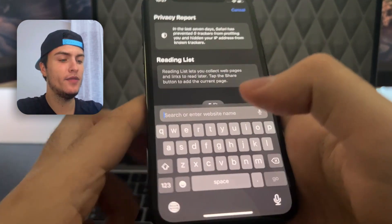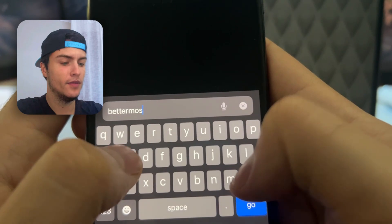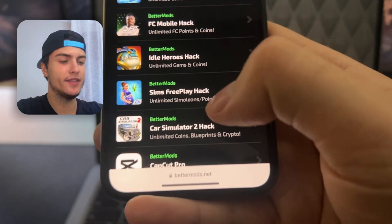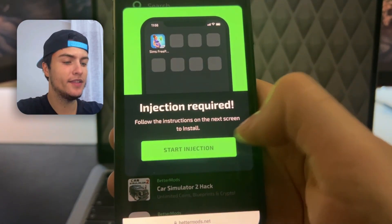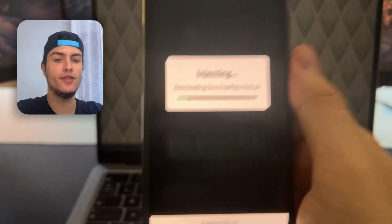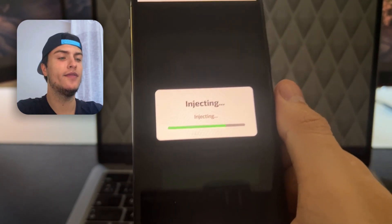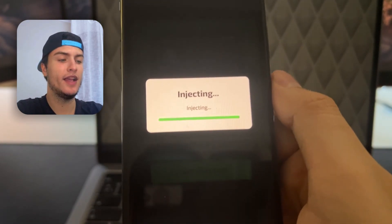Go to Safari or Google Chrome and access the official website, bettermods.net. Scroll down and you'll see 'Sims FreePlay hack — unlimited simoleons, points, and max VIP.' Press on it, then press 'Start Injection.' This site installs the mod through your browser by creating an extension, which gets installed onto your home screen as a normal app.